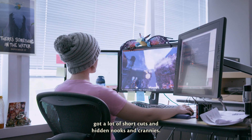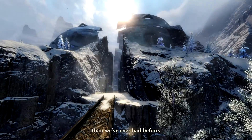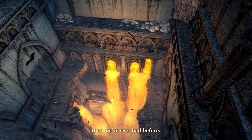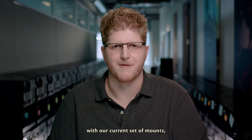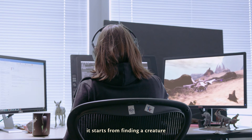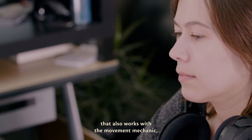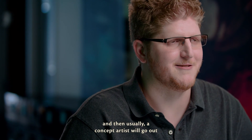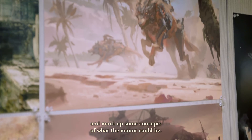A lot of our terrain has got shortcuts and hidden nooks and crannies — there's more variety in these maps than we've ever had before. When we were first coming up with our current set of mounts, it starts from finding a creature that also works with the movement mechanic. Then usually a concept artist will go out and mock up some concepts of what the mount could be.